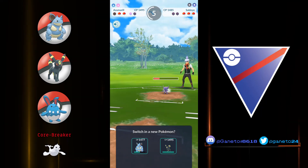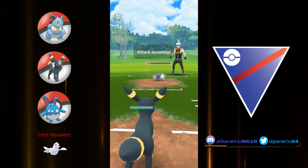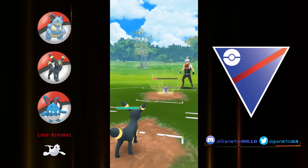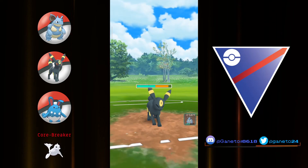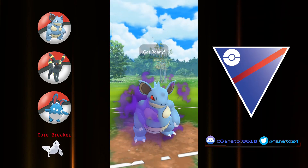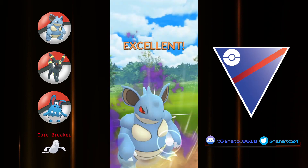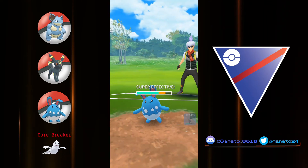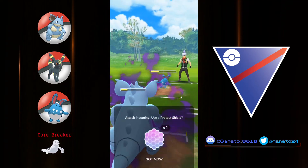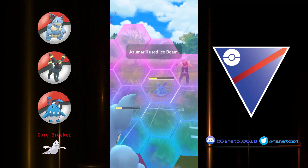But overall Azumarill still handles a lot of Pokemon in the meta. Like Araquanid — you can pressure it down with a play off. Like Walrein — you can still pressure it down with a play off and take neutral damage from Earthquake, or resist it from Icicle Spear if they go for the bait. The core breaker for this team is not Walrein but Dewgong, because it can beat down the frontline and the backline — but it's a pretty soft matchup, so I would not be that worried about Dewgong.